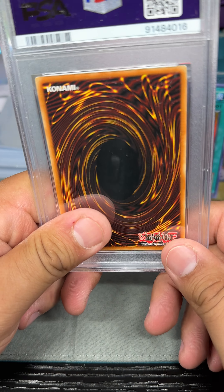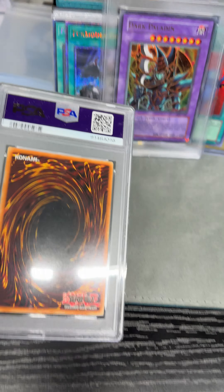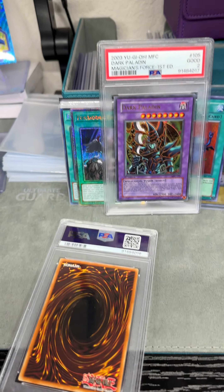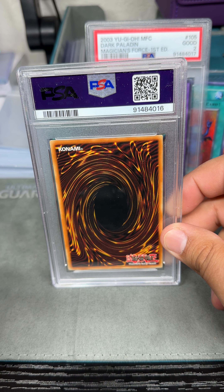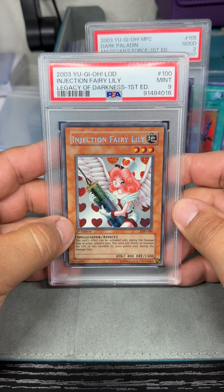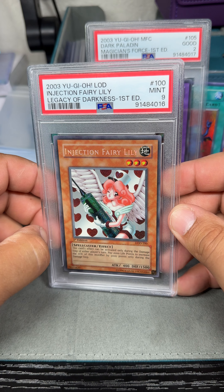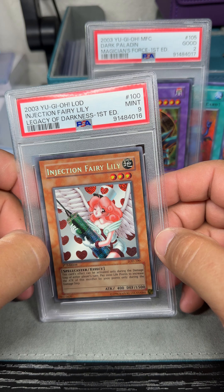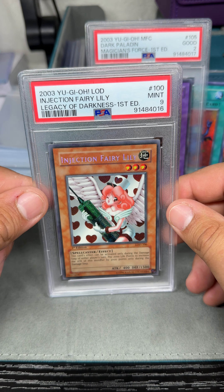So this card here — I've been looking for this card for a long time. I do not have one at all in my box of cards, like I don't have one. It's the first one in my collection, and I'm so glad I was able to get it in a slab and at a good deal. It is this Injection Fairy Lily, Legacy of Darkness, First Edition, Mint 9. Really happy with this pickup — I got it way lower than the last listings on eBay, by like 40 to 50 bucks. Super happy with it. This one I'm gonna genuinely keep in my PC and hold on to it for a really long time.